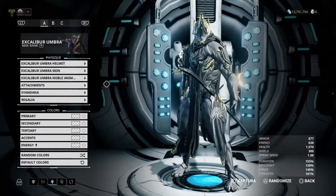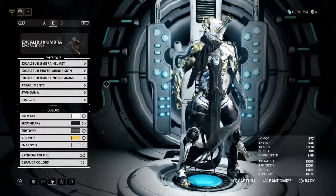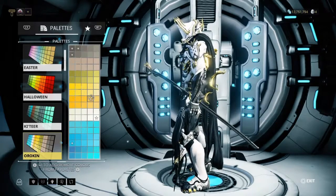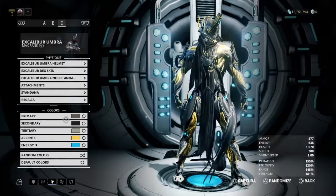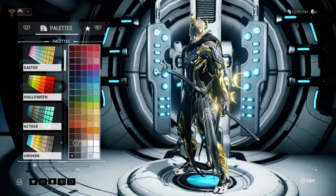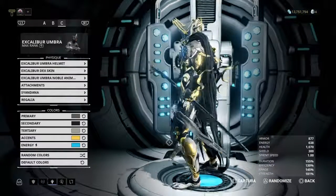For my Umbra, if you want to know how I customize him — this is him with the Proto Armor skin using the Oro King color palette. Very nice gold, with the Umbra Armor set. The gold I use looks similar to the regular gold he has. And this is him with the Dex skin using the Oro King color palette — for the main color I use a shade close to the original Umbra main color, but make it like a Dex version which looks nice.